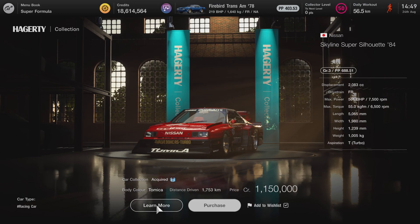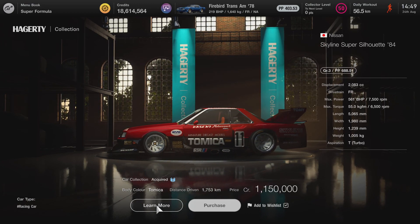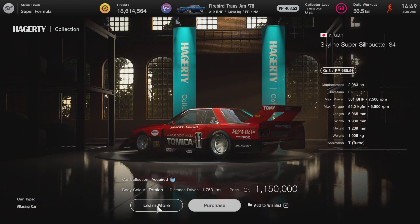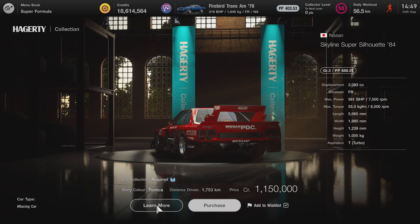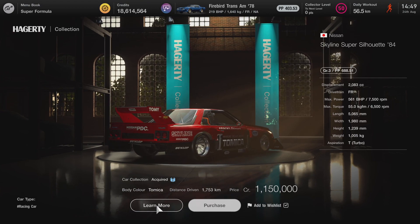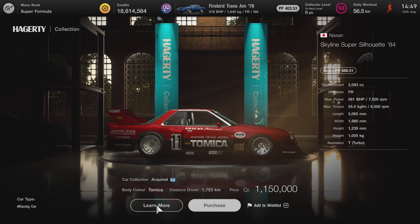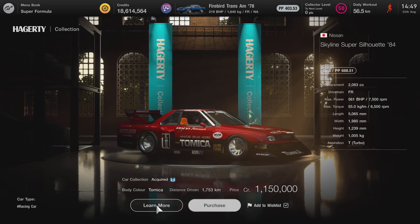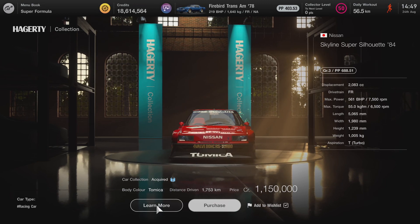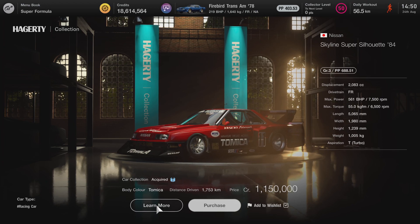Alright, this is a Group 3 car at 688 performance points. It has a two-liter engine producing 561 brake horsepower — can you imagine that from a two-liter engine? The car is very light at 1,005 kilograms, so you can imagine how incredible the power-to-weight ratio is.